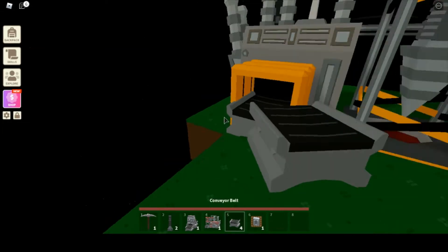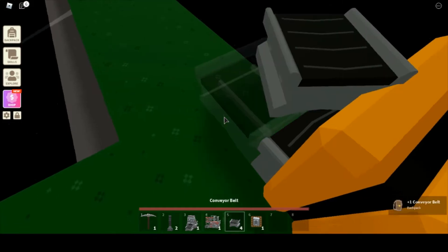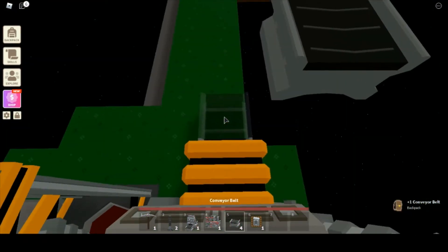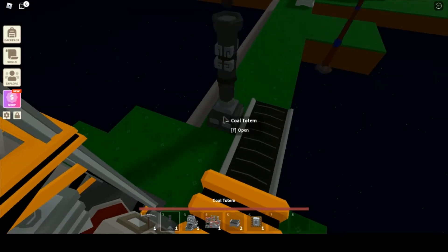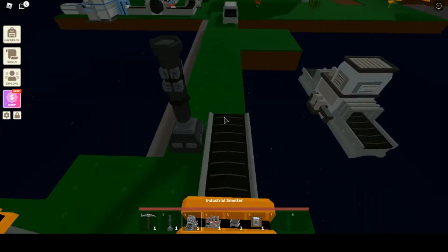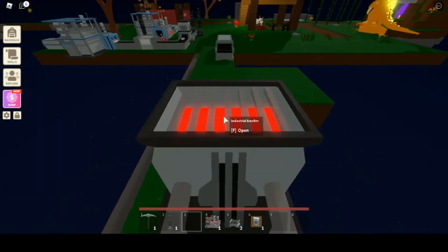You take another one of your conveyor belts — oh I put it wrong, that's awkward. You take another one of your conveyors and you just turn and put it right there, then you take another one and just put a little space. Then you take another coal totem and put it there, and then you're going to need your industrial smelter — you just plop that right on down.